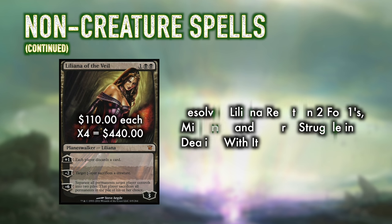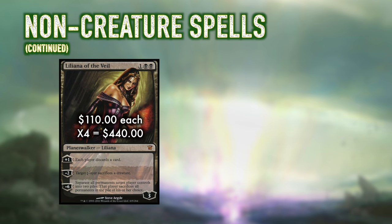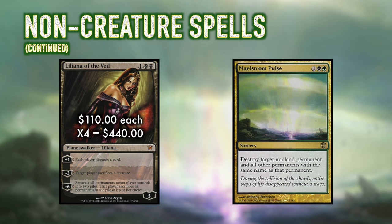Any mid-range or control deck will have issues dealing with Liliana. We also want to include a pair of Maelstrom Pulse — another great catch-all that will destroy any non-land permanent. While 3 mana feels a bit costly and that sorcery speed restriction can be painful, this card is still very good and has a list of targets that only it can deal with. Its best function is against Tron, as it will blow up any of their payoff cards.